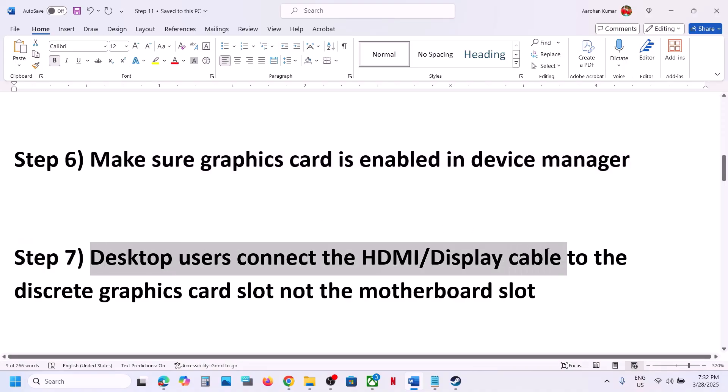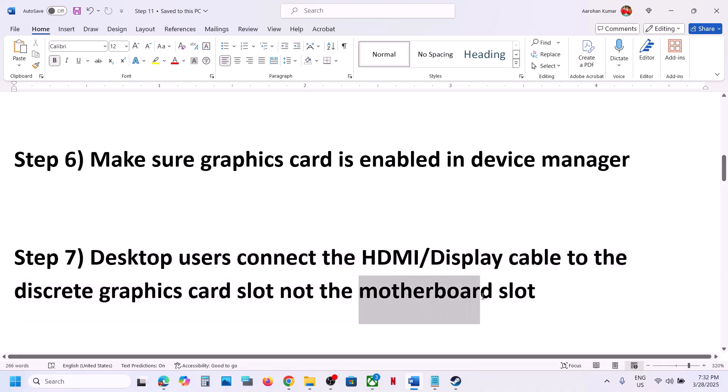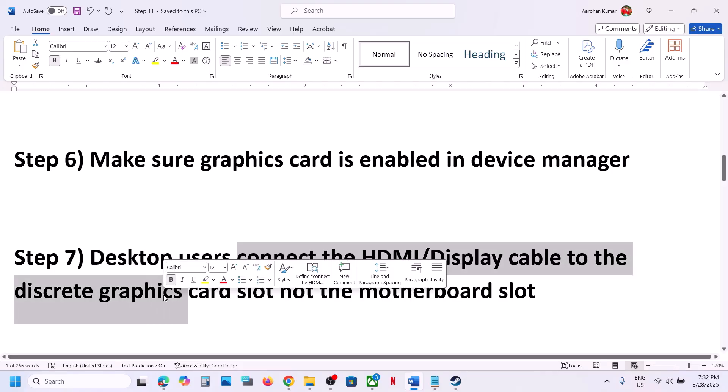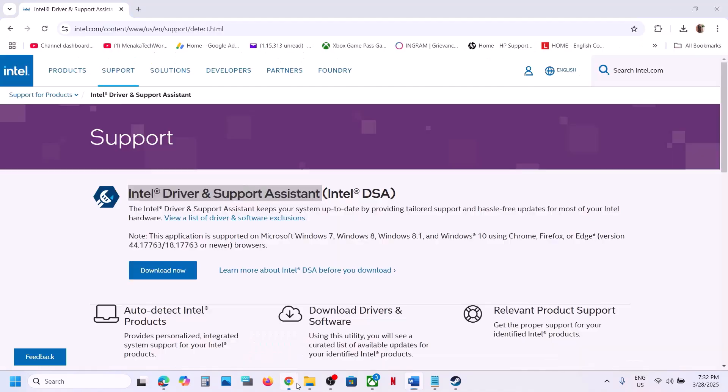For desktop users, make sure you connect your HDMI or display cable to the discrete graphics card — your Nvidia or AMD card — not the motherboard slot, because the motherboard slot uses the Intel integrated graphics. Always connect the cable to the Nvidia or AMD graphics card slot.